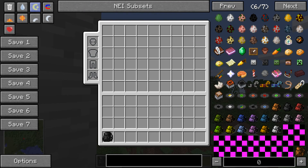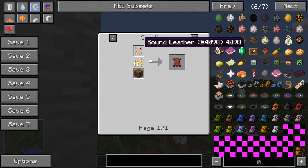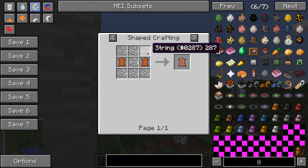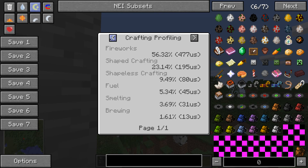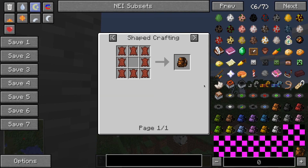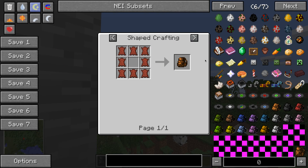To craft a big backpack - a plain big one - you need eight tanned leather. To craft tanned leather, you smelt bound leather, and to craft bound leather you need seven string and two leather. Then you smelt the bound leather to get tanned leather, and then you need eight of that for the big backpack.